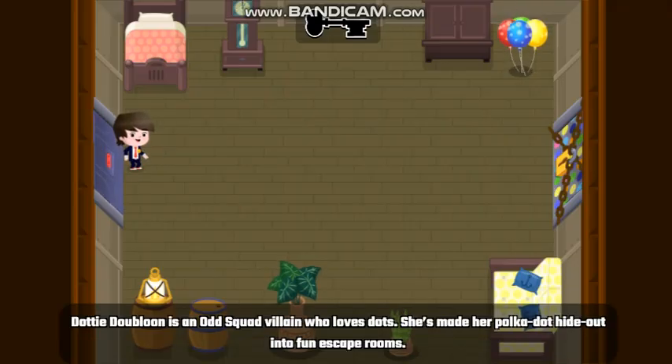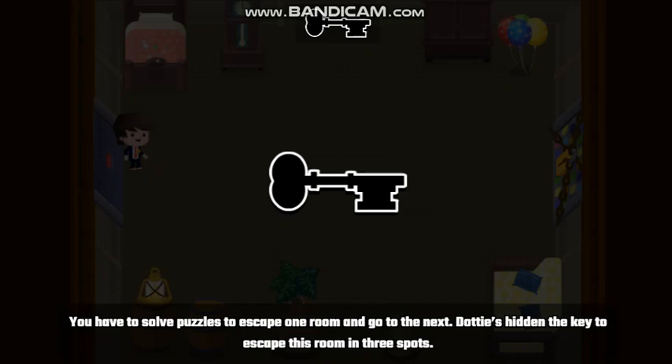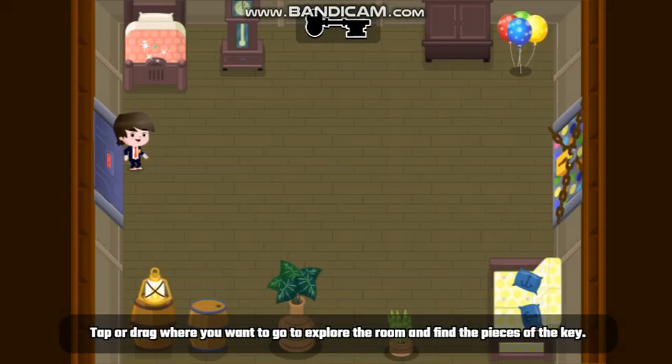Dottie Dubloon is an Odd Squad villain who loves dots. She's made her polka dot hideout into fun escape rooms. You have to solve puzzles to escape from one room and go to the next. Dottie's hidden the key to escape this room in three spots. Tap or drag where you want to go to explore the room and find the pieces of the key.